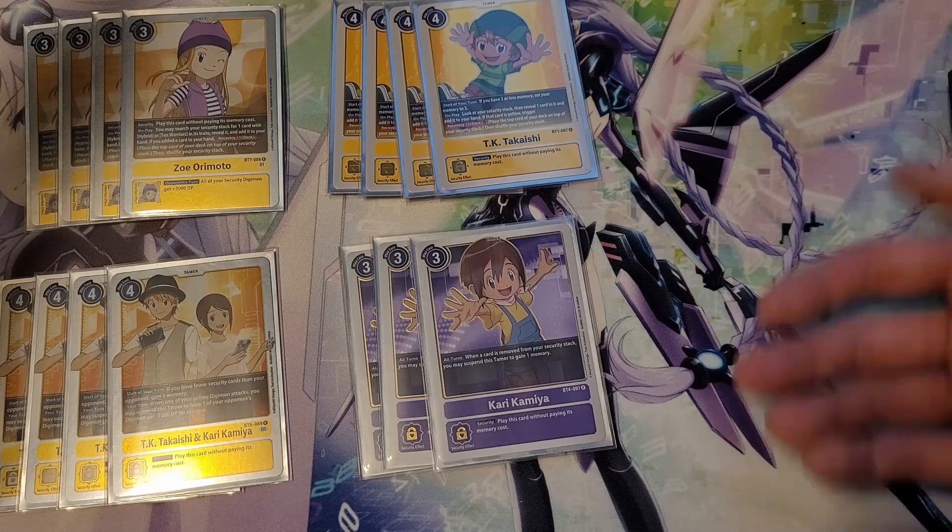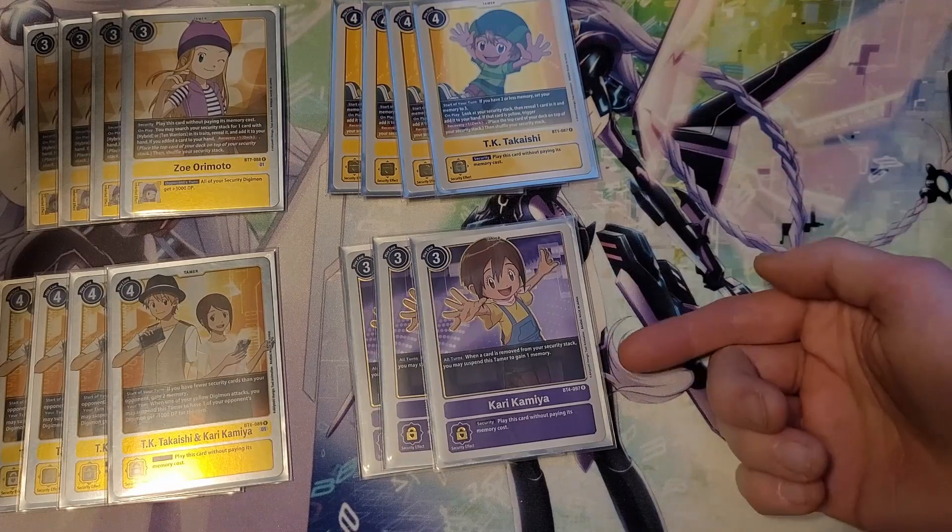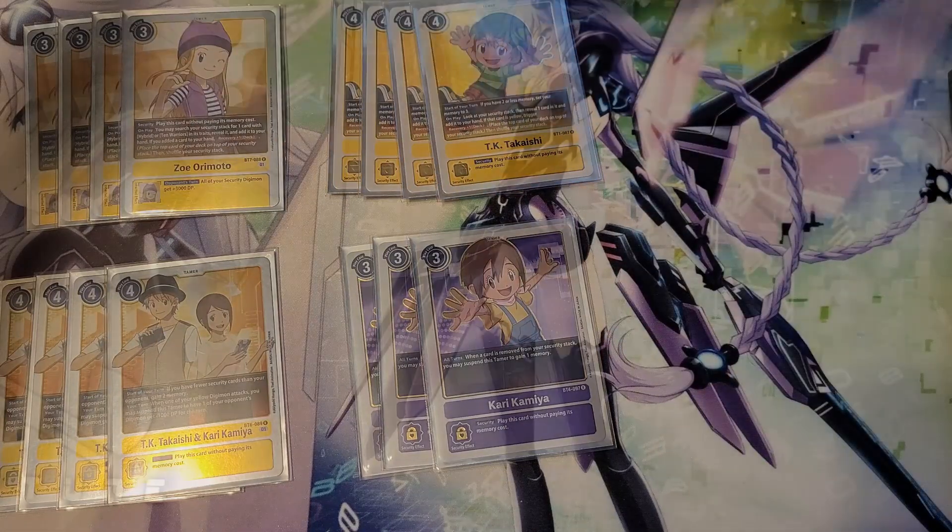Third is the purple Kari. Gives us purple if, by whatever chance, we don't have a Gazimon on board or a Gazimon in the breeding area. Whenever a card's removed from security stack, suspend this to gain 1. That'll proc off these two.